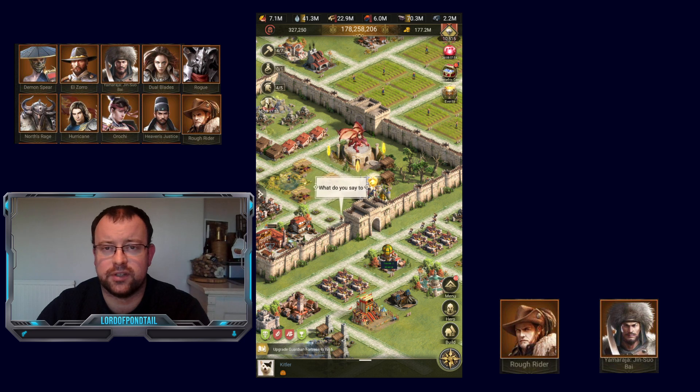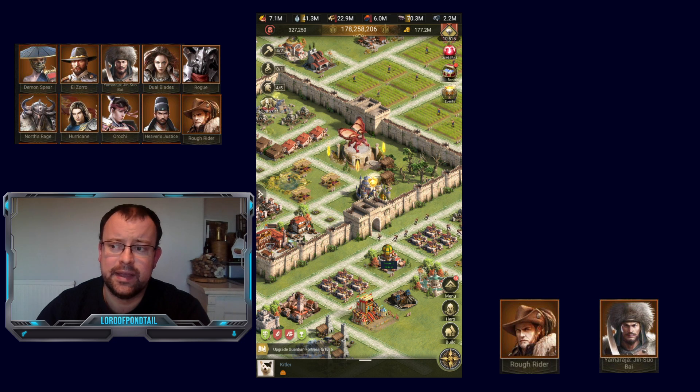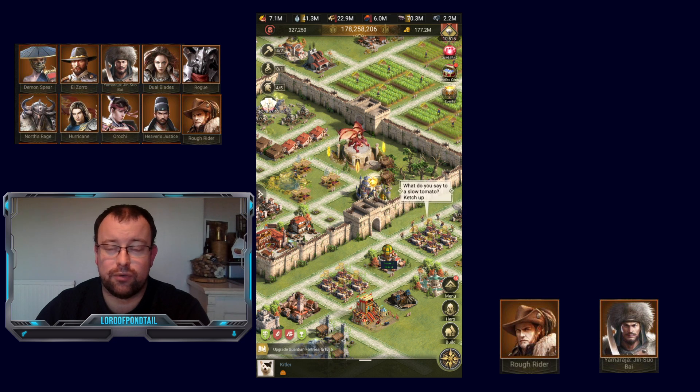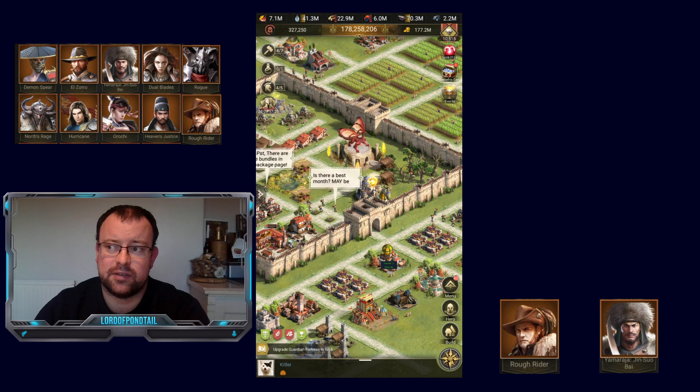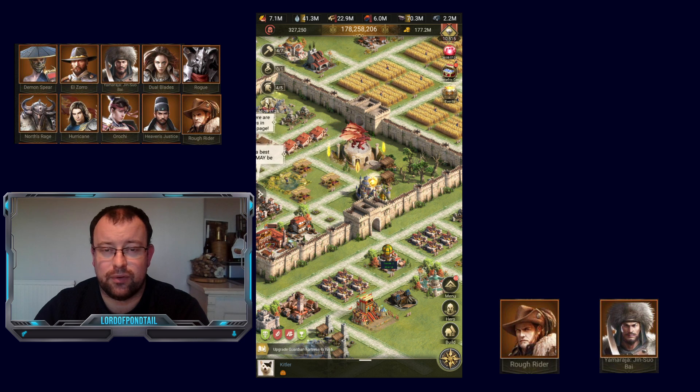If you've watched my individual hero guides, this won't come as a surprise to anyone. Rough Rider is a front row hero mainly, and Yamaraja is middle row. They are okay at what they do but they're not really strong in any area. Rough Rider has the extra HP on his 6th skill, but on his 7th skill he gives resistance rather than HP to everyone else. His skills are pretty low percentage-based and he doesn't do any massive amount of countering.